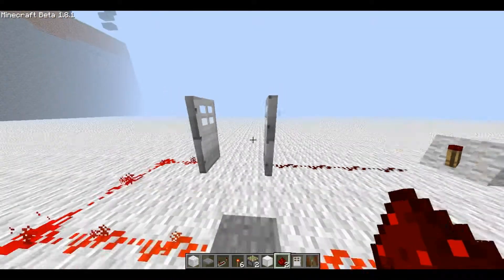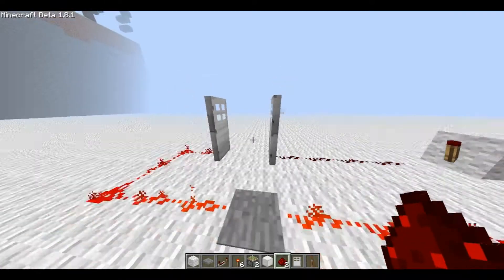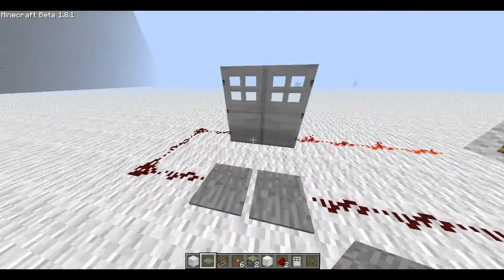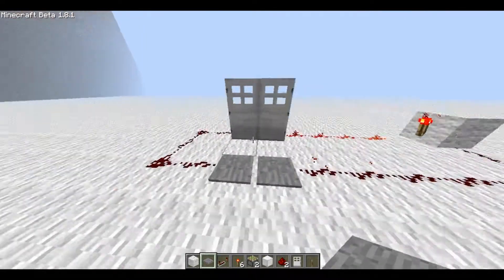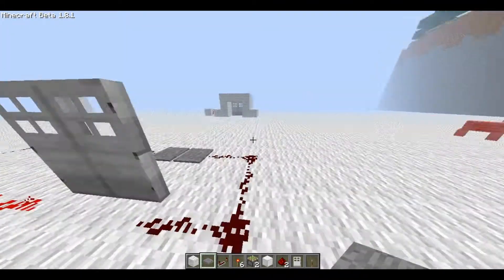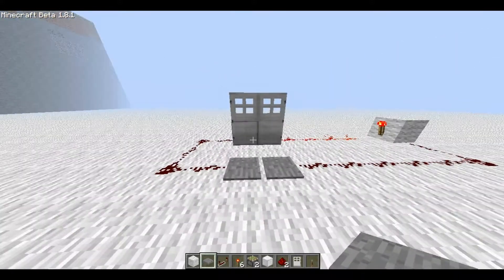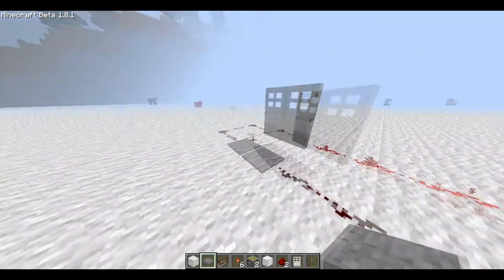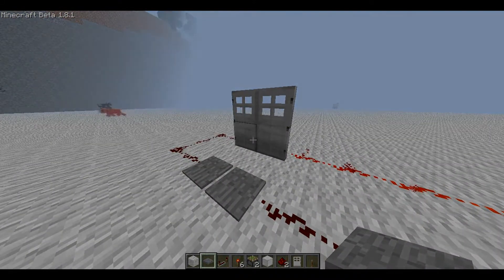And there you go. I like to do it with two pressure plates simply because it looks better — I get a bit OCD about this. But there you go, you have your double doors working just fine with your redstone. So that's me with a quick tutorial on how to make double doors work. I'm Adam, and peace out.